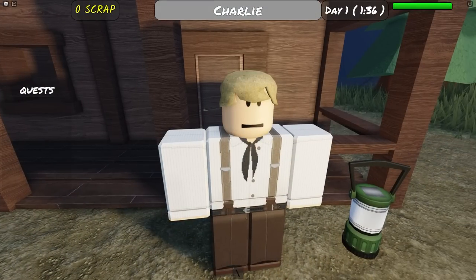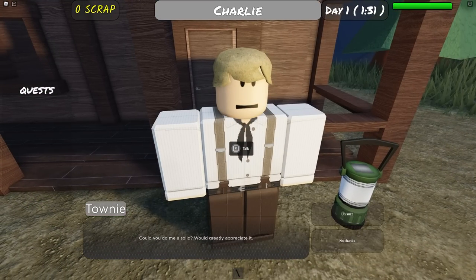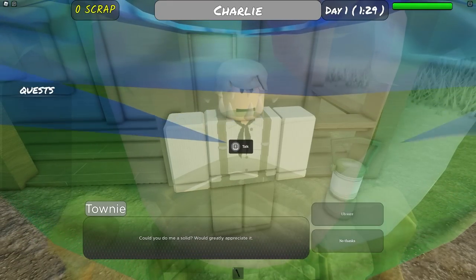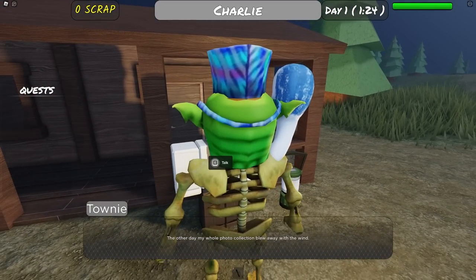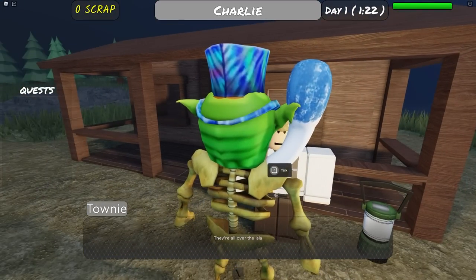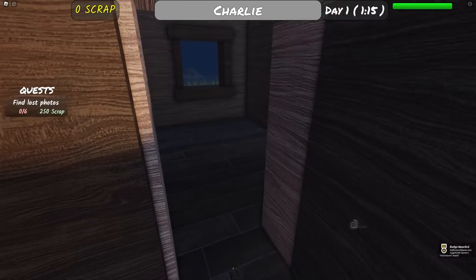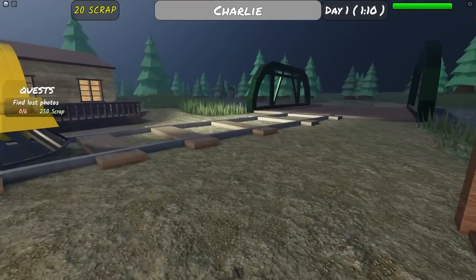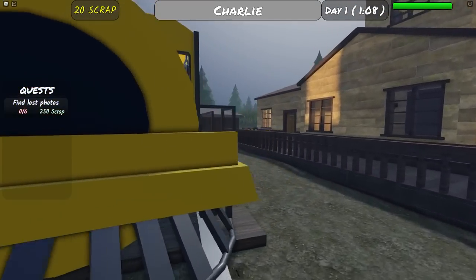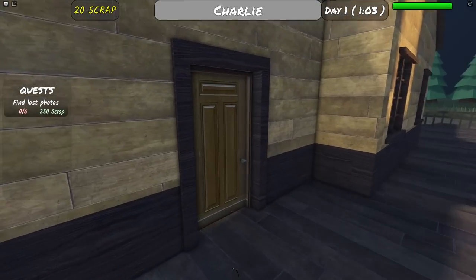Talking to the first NPC: he wants his photo collection back — they blew away in the wind and are all over the island. That's our first quest: lost photos. Inside another building there's our first little set of scrap — I'll take that to upgrade my train. Hopefully Charles doesn't come running out of nowhere. Let's check out the shop and this little house right here.